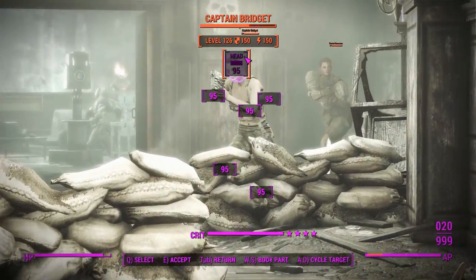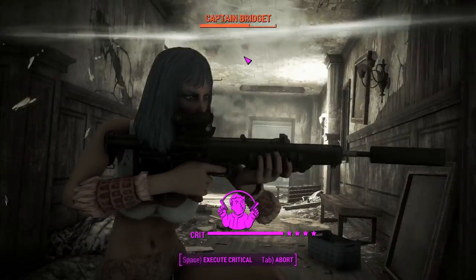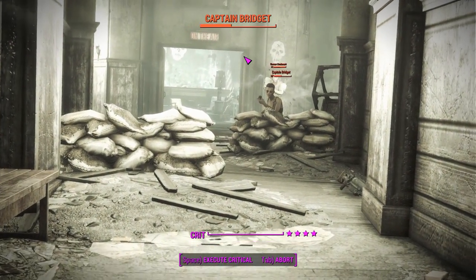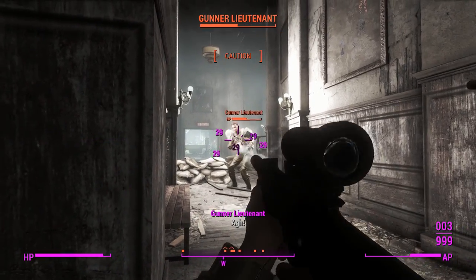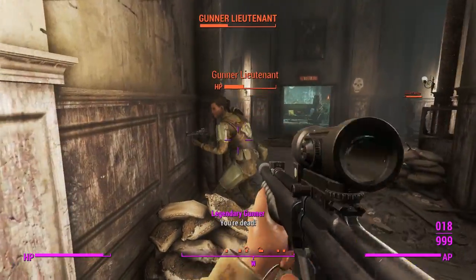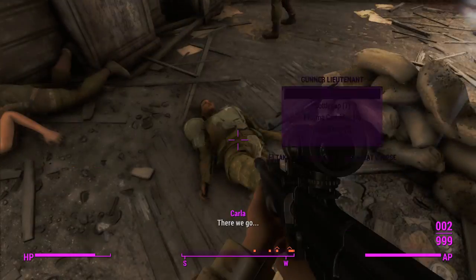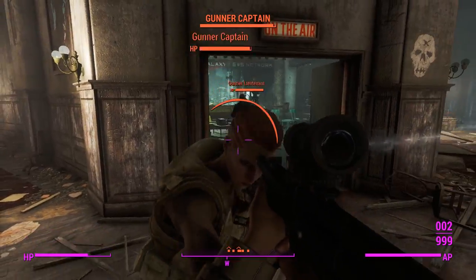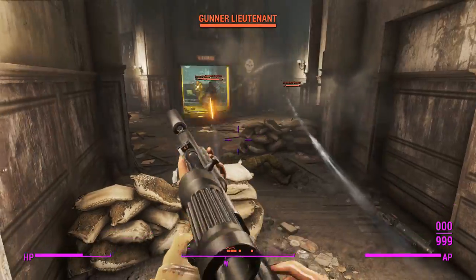There's Captain Bridget, though - now is the time to use VATS. Go for a critical here, although that might actually kill me because she'll get shots in. She's gone for a Stimpak, which leaves her slightly vulnerable for a second. There we go. Make sure she doesn't pick up Bridget's gun - oh, she did too! There are some bash animations, which I'm not doing very well here. Even with the random criticals, I don't think that'd be game-changing damage.